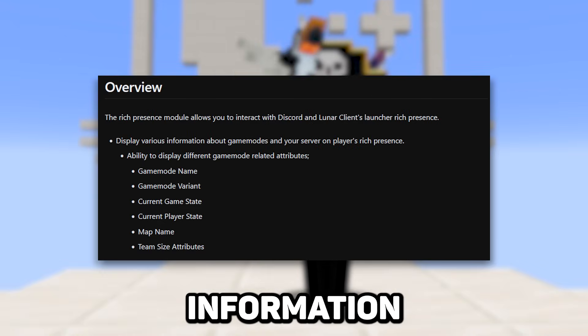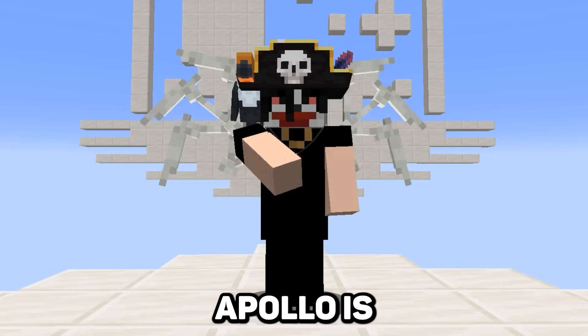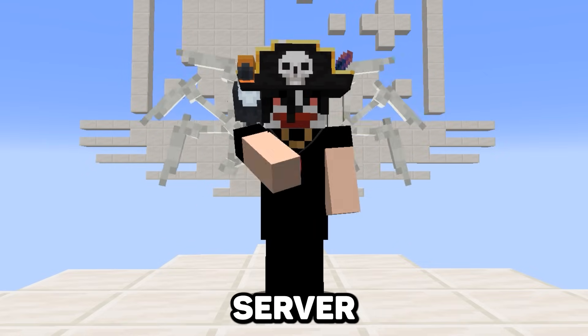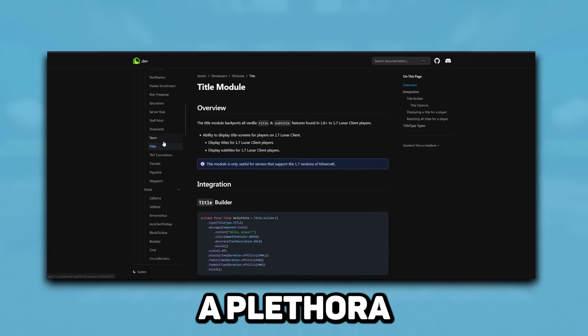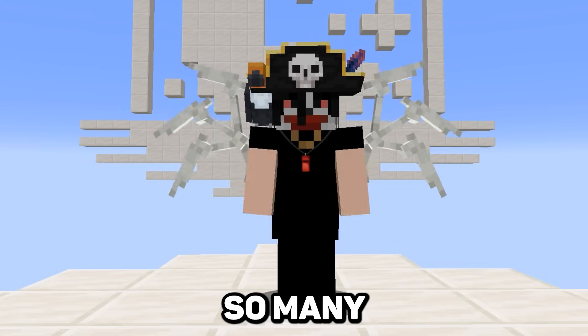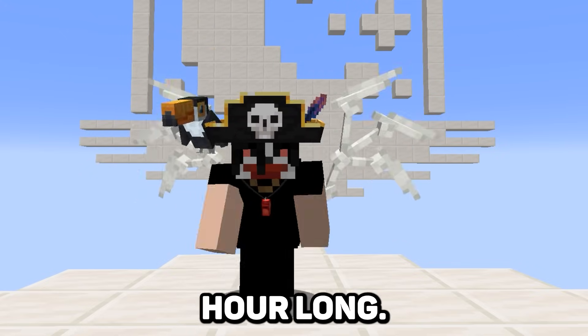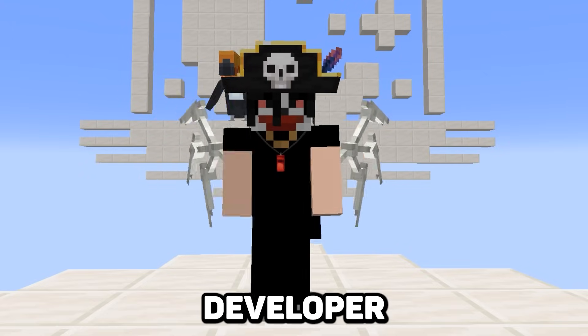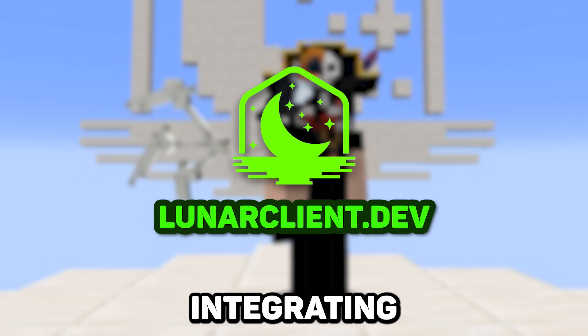Speaking of Apollo, we've officially released it. Apollo is an API tool that allows server owners and developers to tie their servers into Lunar Client directly. This allows them to add a plethora of features to their servers — so many features, in fact, that we're not able to cover them all in this video. But if you're a server owner or developer watching this, just head over to our documentation site for Apollo to get started integrating it into your server.